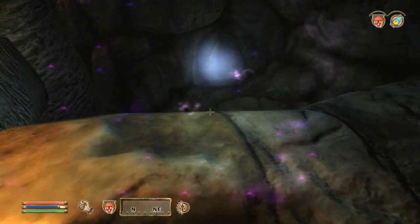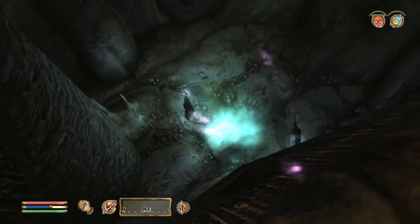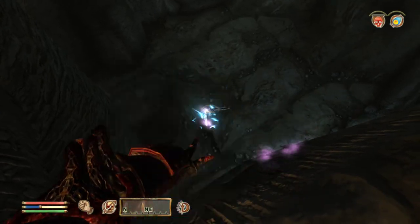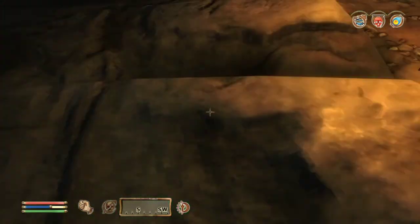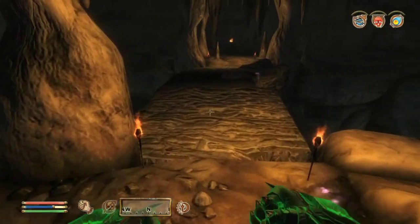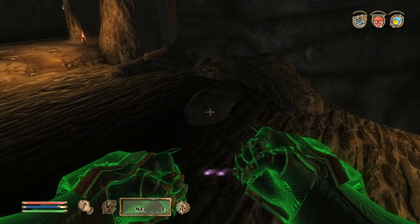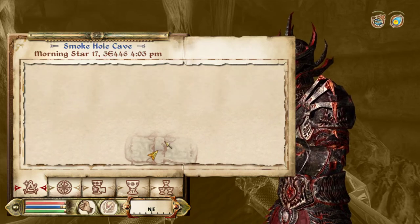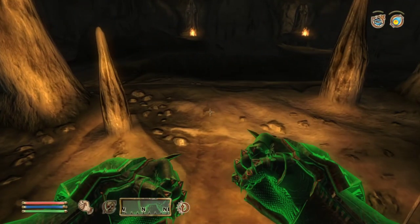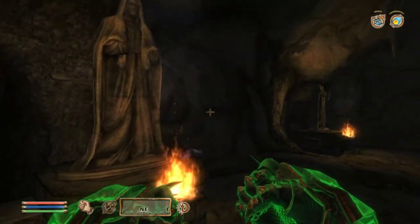I'm just gonna summon a skeleton down there, and I didn't realize there was a wraith. Oh, come on. I thought I escaped that. So this is actually a pretty neat area. It has this big ol' bridge in the dead center of it, and on either side is a drop-off. I think that's pretty cool.